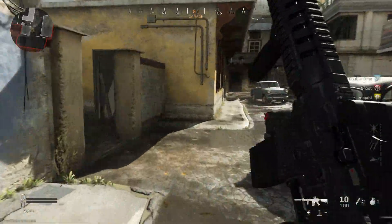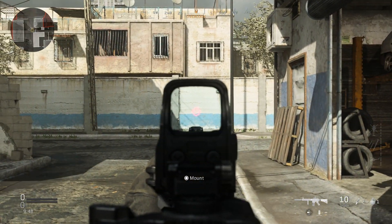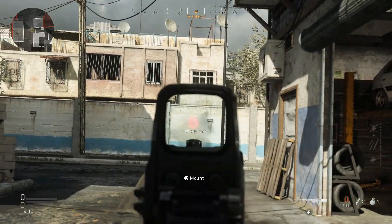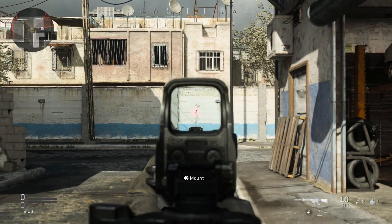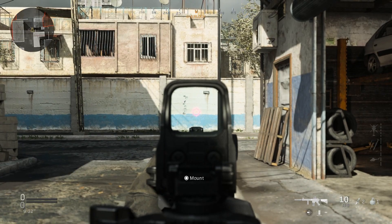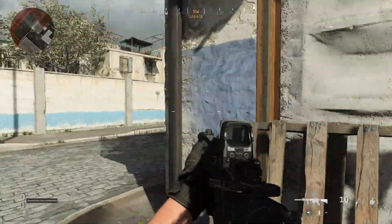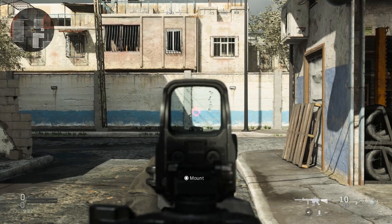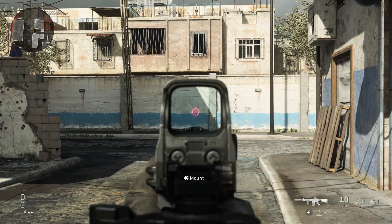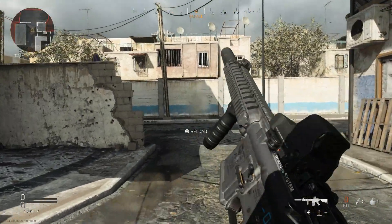Now that we're in game with our M4 458 SOCOM, let's check out the recoil. With this heavier round we have a 10-round mag. Let's let it rip and see what that recoil looks like. You can see very straight vertical recoil — the rate of fire is still pretty decent and we don't have to worry about any horizontal recoil. Let's try and control it now. With this particular build it's actually pretty easy to control; just pull down slightly.